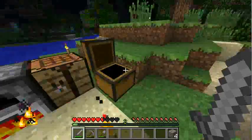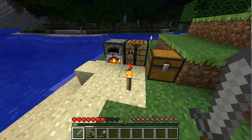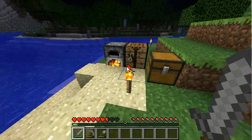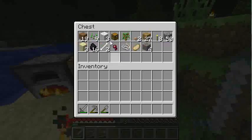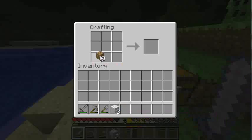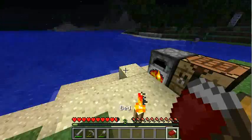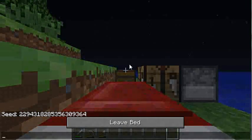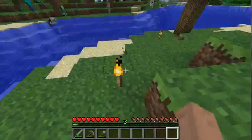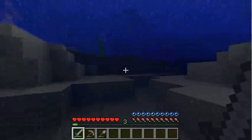Now let me cook up that iron real quick and then I will cook up the copper. Let's make a bed. And let's sleep in it. There's a skeleton like 15 blocks away from me — I'm surprised it's actually letting me sleep. Okay, let's go kill them. Get out of the water, get out of here.